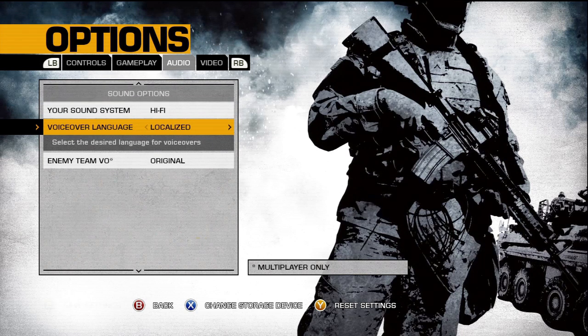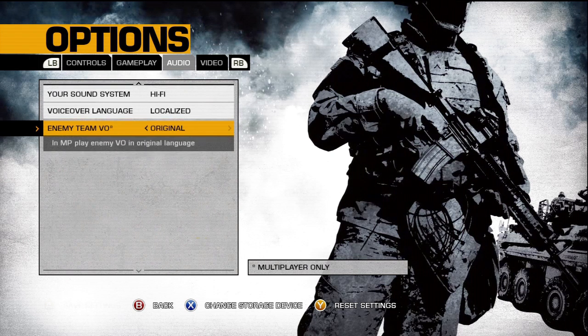Voice over language — basically, if I'm playing on the Russian team, with 'localized' they will speak English with a Russian accent. With 'original,' they will speak actual Russian and you won't understand them, so I suggest keeping it local. Enemy team voiceover — I like to keep it on original, because then it distinguishes between the two teams and I can tell whether it's a friendly or an enemy that got shot. I'll explain that in a later video on audio cues.